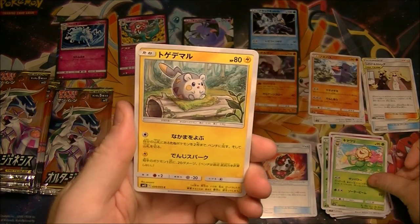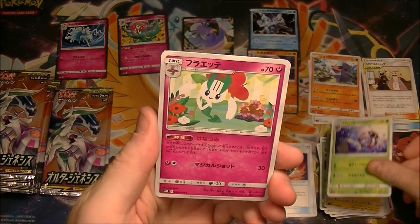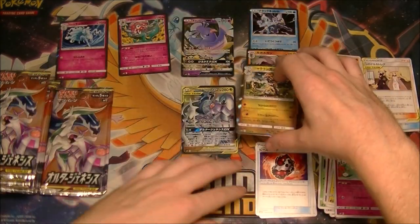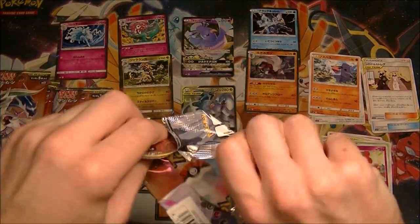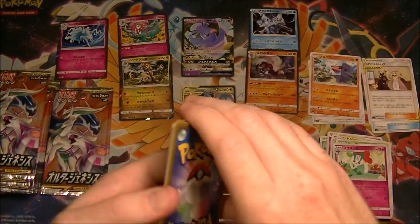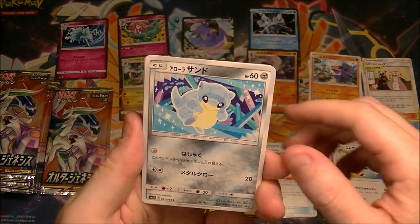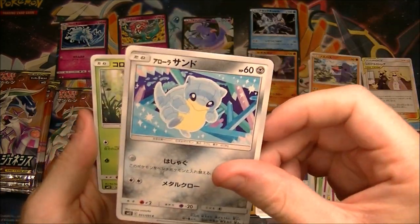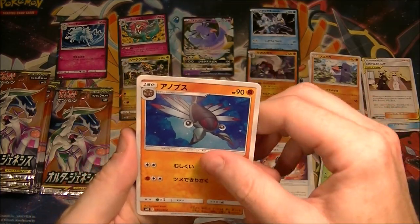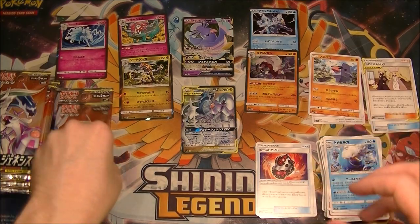I'm still looking out for that other piece — two packs of the puzzle. Another holo. Was that two packs in a row? That's unusual, usually it kind of alternates. Where's my puzzle piece? That's a pretty sweet artwork as well — Sandshrew, looking nice.